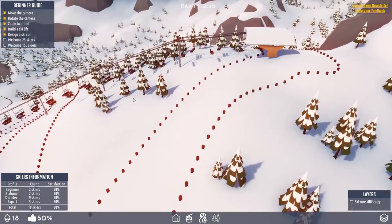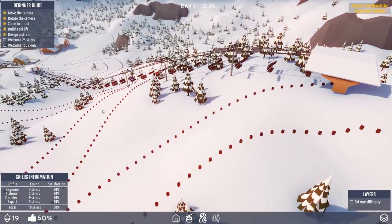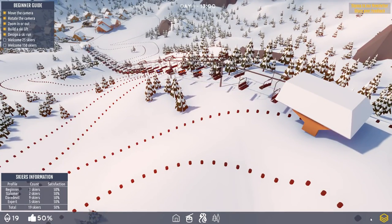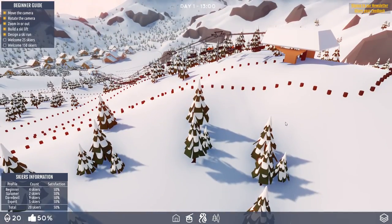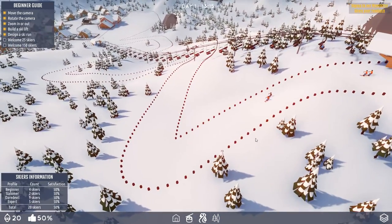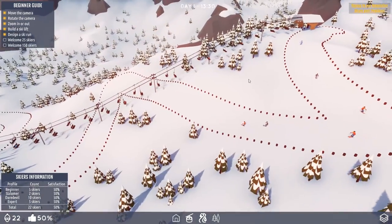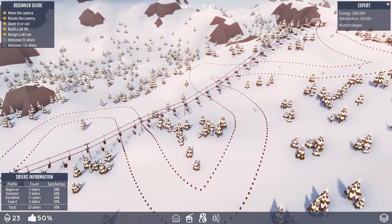People will eventually start getting up here — it takes them a long time, but here they come. They'll start skiing on down, move around, and then down they go. When they're done we'll click on them again and see what they think. They'll let me know if they hate it or love it. Obviously we want to please everybody, so this slope will probably keep the slalomers and maybe the beginners happy, but the daredevils and experts probably won't be too thrilled.